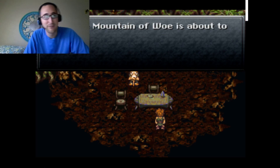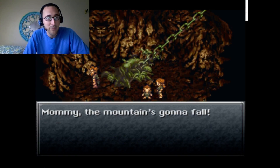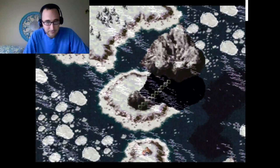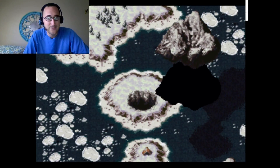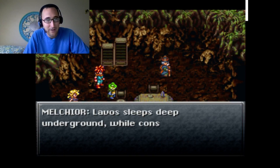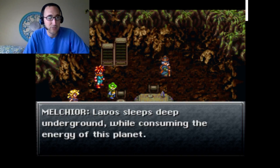Now it's showing back at the village with the Earthbound people. The Elder is told the Mountain of Woe is about to crumble. Outside, the chain just broke and the mountain is moving across the sky — now it's falling. We're back in the people's village and Melchior explains: Lavos sleeps deep underground consuming the energy of this planet. If the Mammon Machine is brought closer to him, he may awaken.